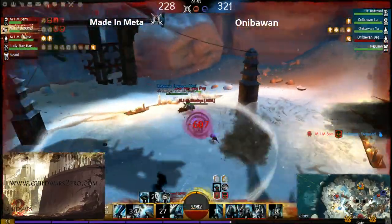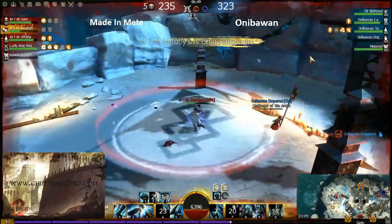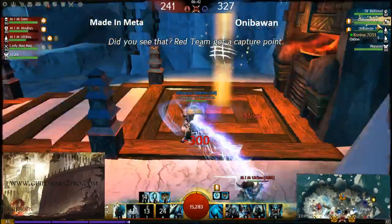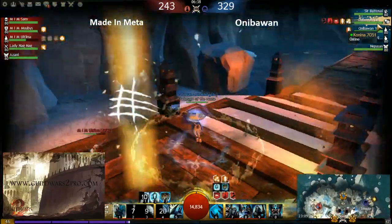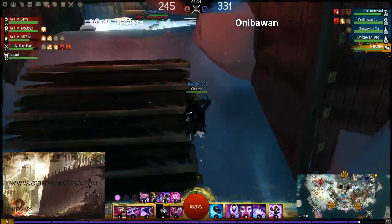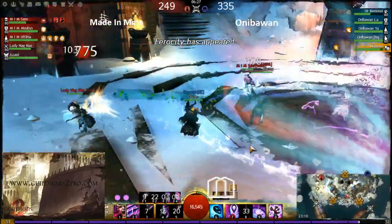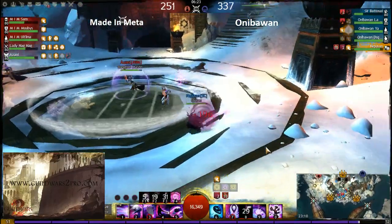Basically both teams are playing four versus four because they each have one bunker on the bottom buff who can't be killed. They're leaving one person from each team. Nepo-san the mesmer is not coming though. Now is a good time to use MOA on the necro and kill him straight away, or maybe on the mesmer, to win the middle really fast.